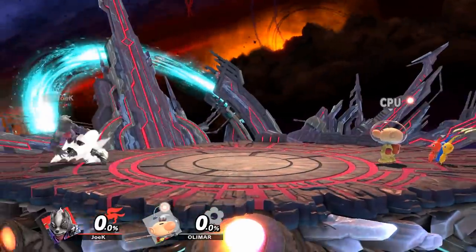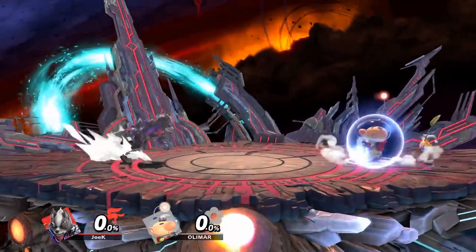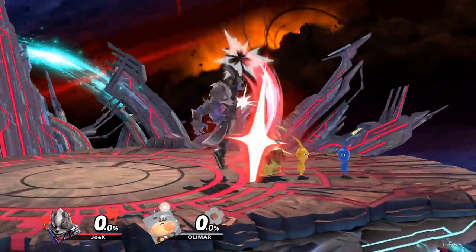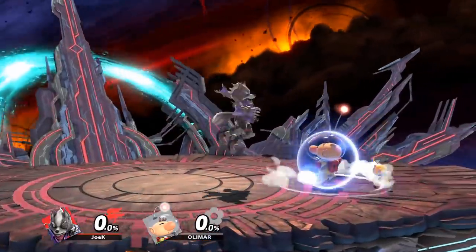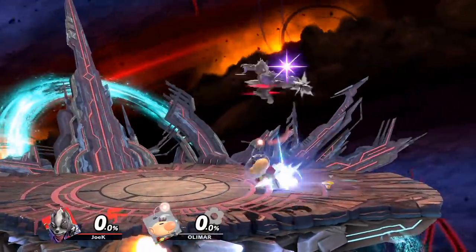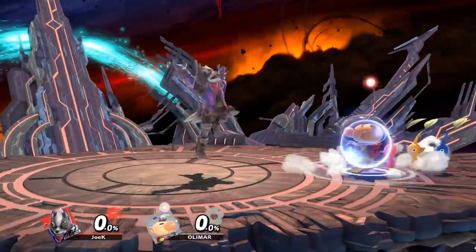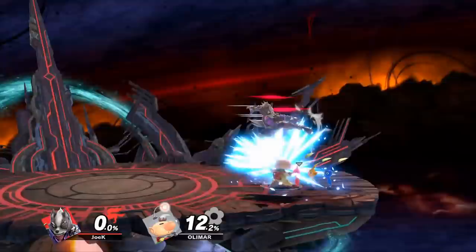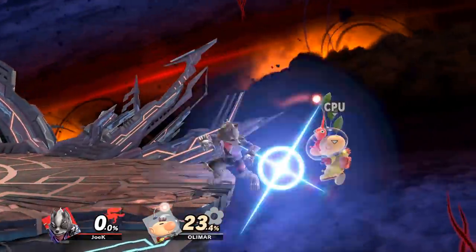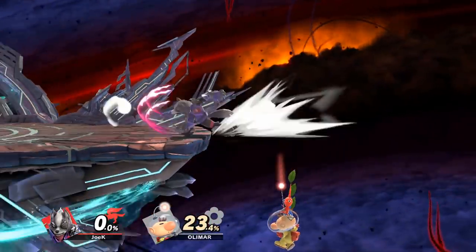If you keep doing the same offensive option every single time, your opponent can just choose the same defensive option that works against it. Say you're playing Wolf and just keep jumping in with forward air against Olimar — the Olimar player just uses up smash every time and beats you. But if you sometimes jump in and back up instead, bait that up smash, then go in with a dash attack, grab, or jab when he's not quite ready, that can catch a lot of people off guard and really open up your offense.